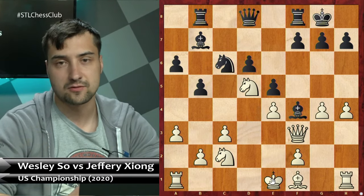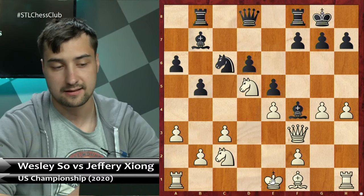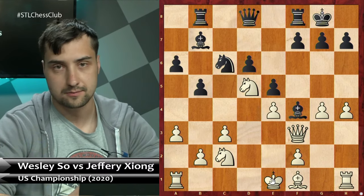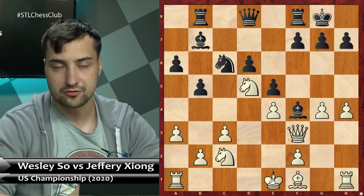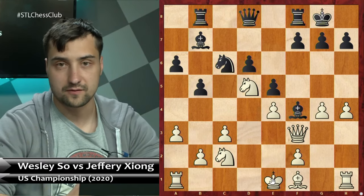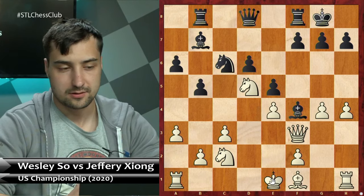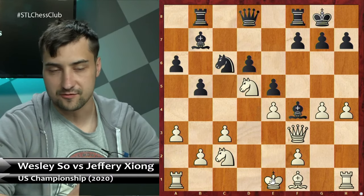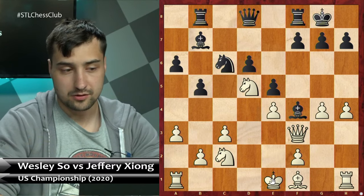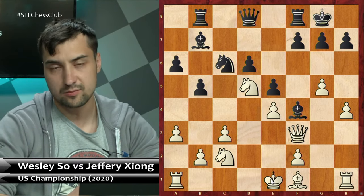Another thing is that the position itself in this opening is very complicated. And finally, the stake — they were playing for first place, so winner takes it all pretty much. Here probably nerves have been playing some role too. So Bb7, Jeffrey played and Wesley played move g5. And actually after g5, that Bb7 idea could have been justified. What's going on? The idea of Bb7 is to basically, in case of Nf4, play Qf6, and then Black will recapture on the piece on f4 and have this Bb7 hitting on the center.